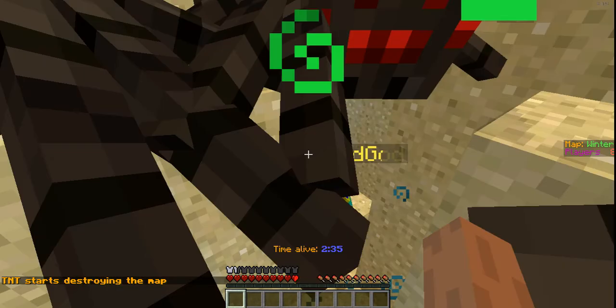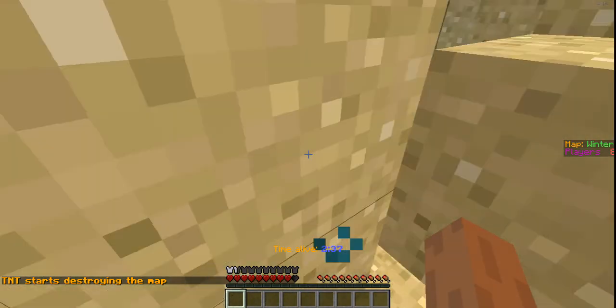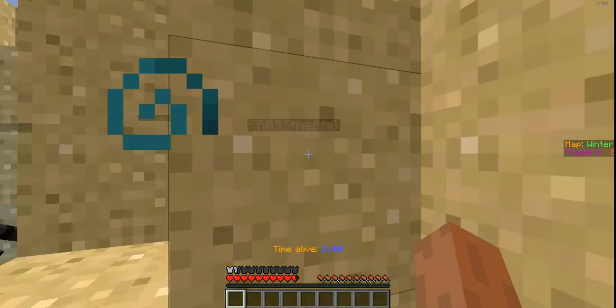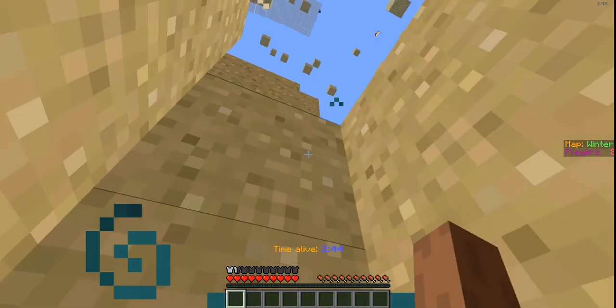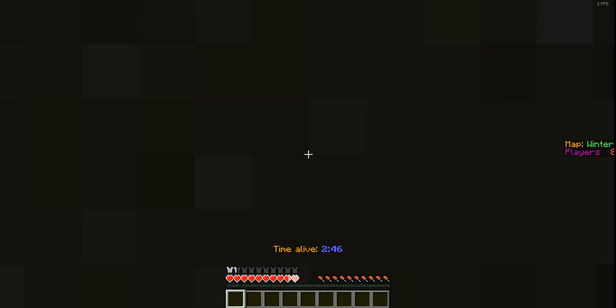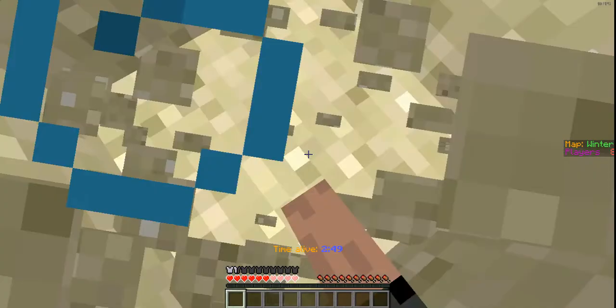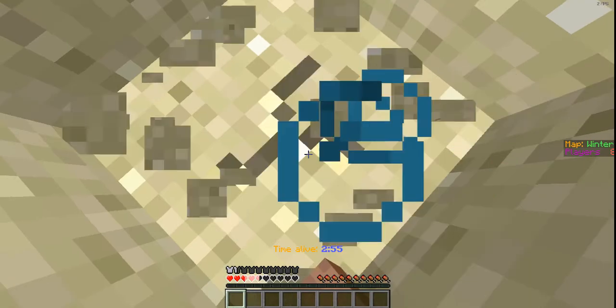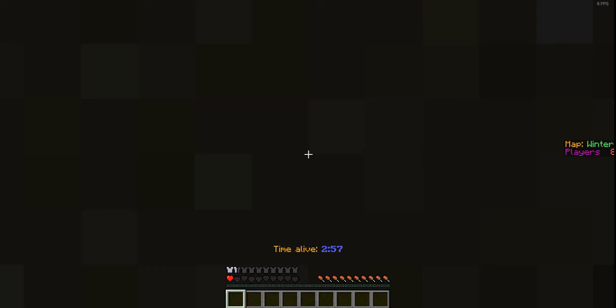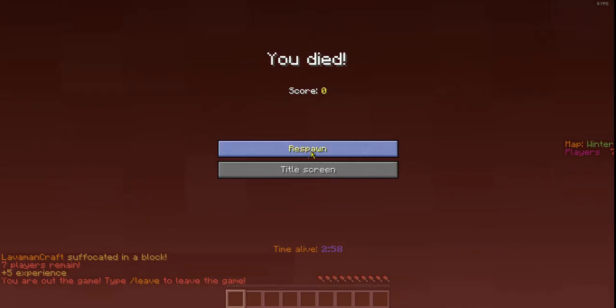TNT is starting to destroy the map. I hope it blows up this blasted sand, because the sand is everywhere. It appears I am stuck in a hole. I am now stuck in this hole and really just want to dig out the sand and try to survive as long as possible, but that's really all you can do. My health is slowly depleting, and I died.